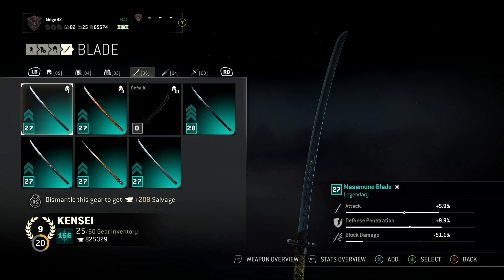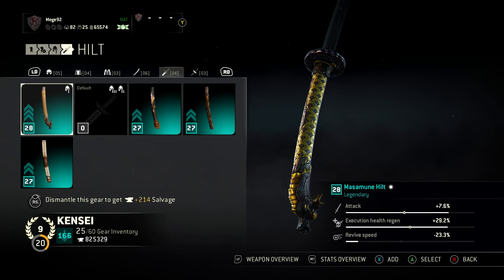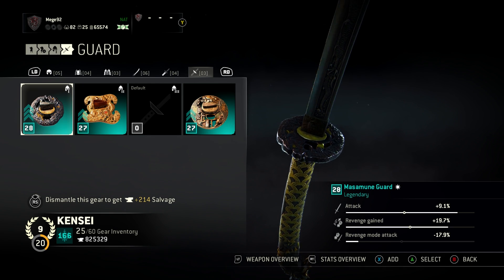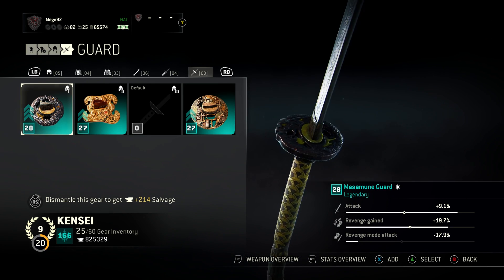For the weapon: on the blade, primary attack, secondary defense penetration, negative block damage. The second piece has primary attack, secondary execution health regen, negative revive speed - this is pretty standard amongst most of my heroes. And for the guard, primary attack, secondary revenge gain - which as I always say is probably the most important stat in 4v4 - and negative revenge mode attack.